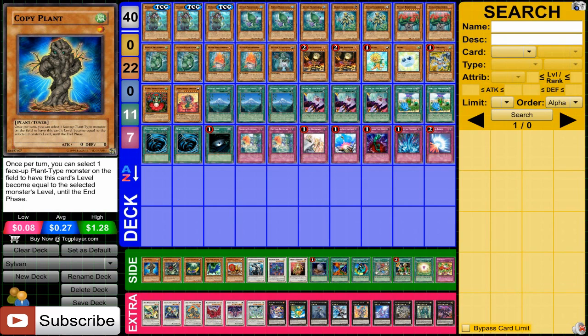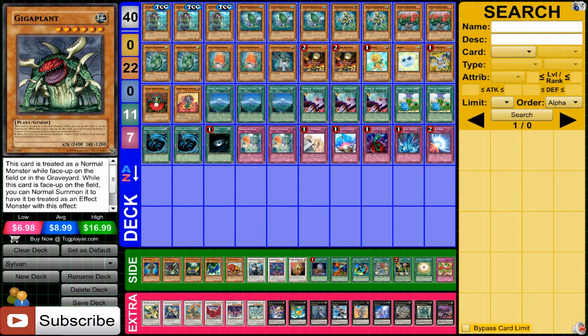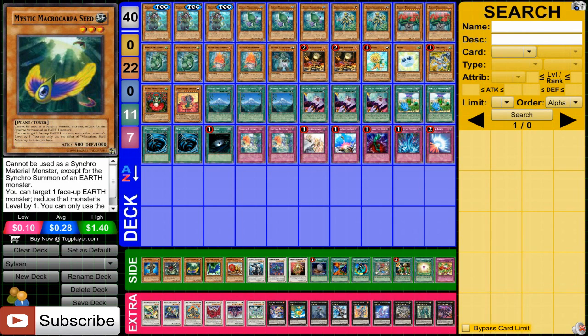Side decks in my videos are just recommended cards that also work with the main deck — it isn't necessarily a side deck for matches. These are cards I want you to probably consider when building your own Sylvan deck. Cards like Copy Plant, obviously another tuner, and with all the variety of levels there's a lot of things you could do with this. Giga Plant can be a really interesting one — a bit of work to use its effect, but with how the graveyard gets piled up, it can be very useful. Mystic Miracope Earthseed allows you to kind of mess with your levels to bring out different synchros, but the only problem is this deck is not really Earth-based — it has some Earth monsters but not completely. You can still do some interesting stuff with it.